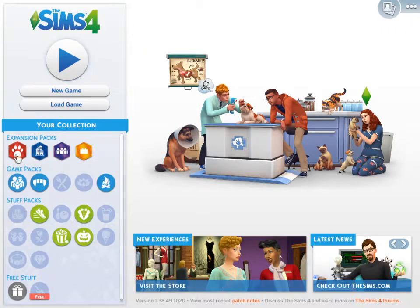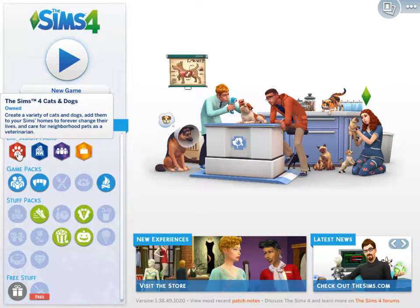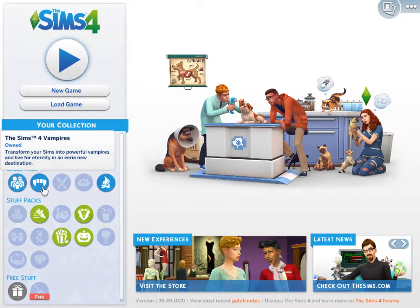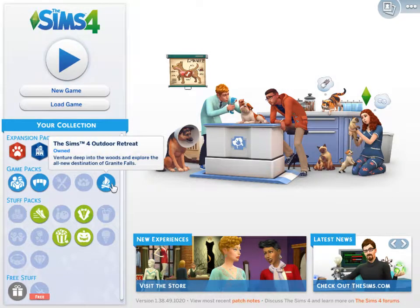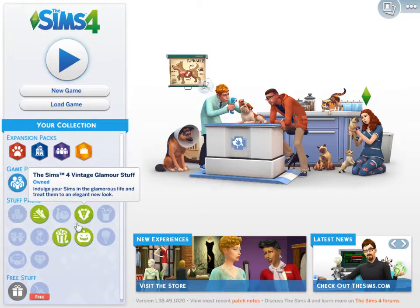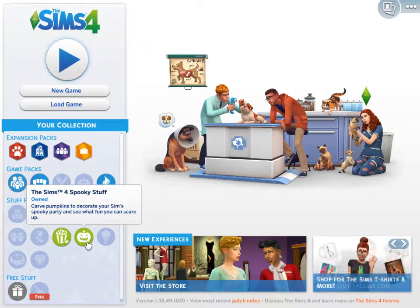So I have for expansion packs: The Sims 4 Cats and Dogs, City Living, Get Together, Get to Work. Game Packs: Parenthood, Vampires, and Outdoor Retreat. Stuff Packs: Fitness Stuff, Vintage Glamour Stuff, Movie Hangout Stuff, and of course Spooky Stuff.